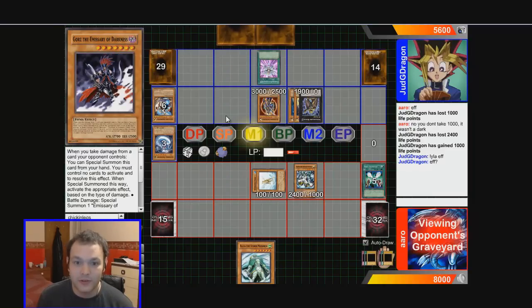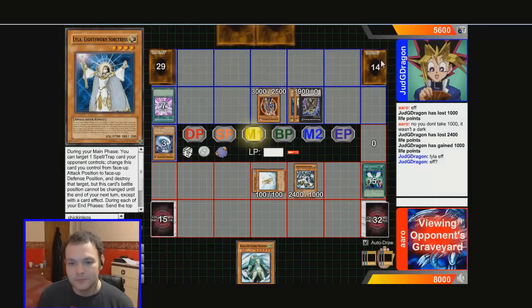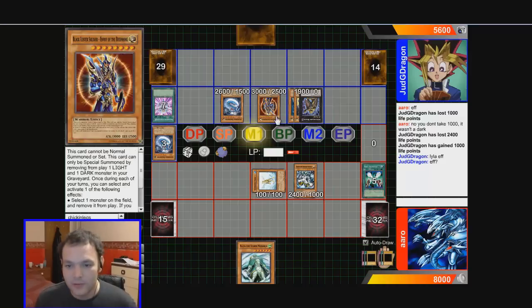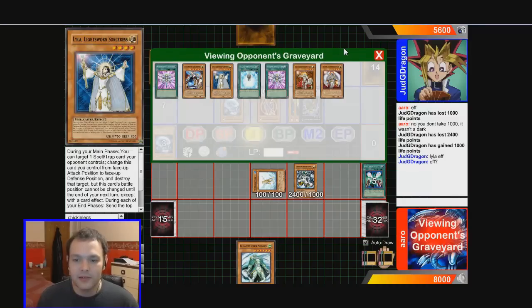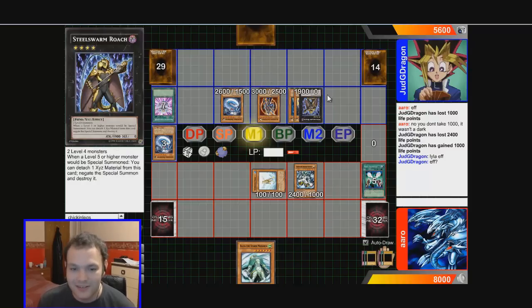He gets this guy whose effect is once per turn: target a field spell card and destroy two cards. So that's just a stick, which actually helps me out a bit. I thought I was absolutely done, but now he's got no darks so he can't resummon Black Luster if I use Raiza on it. I don't even understand what's going on with his deck choices here.